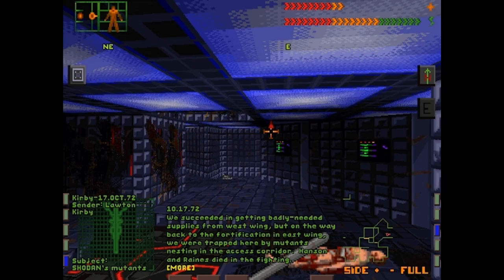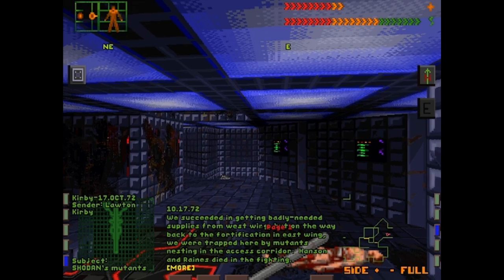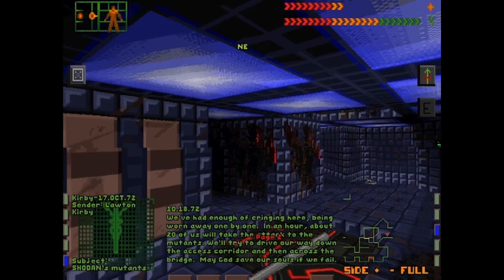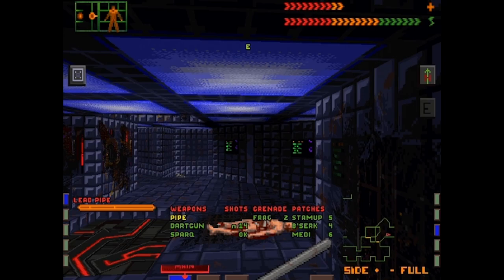We got the supplies from the West Wing. Hanson and Rain killed by mutants nesting the Axis Corridor. We can't just hide here — they're killing us one by one. In an hour, about 20 of us are going to rush them. Go so I break through the Axis Corridor and go to the bridge. If we fail, we can't save our souls.